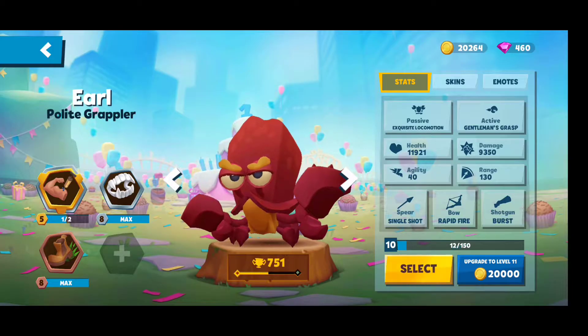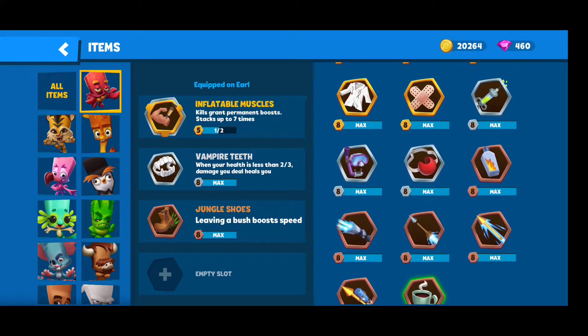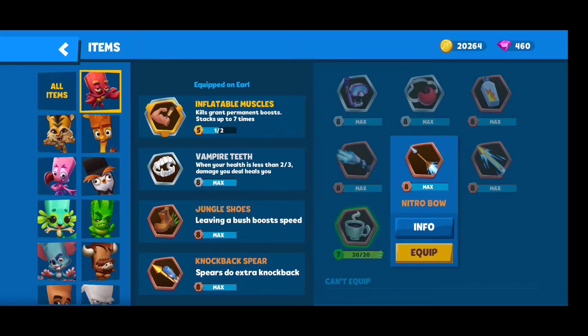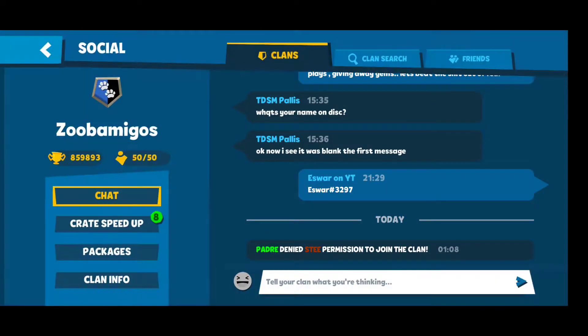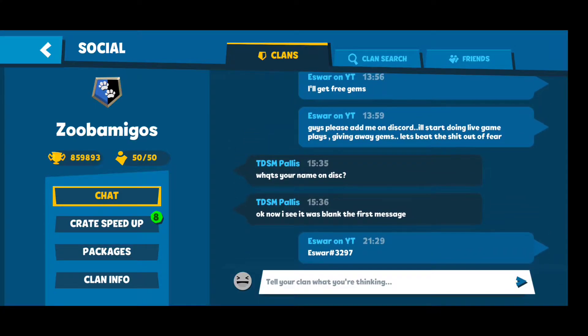There are people actually complaining that that item is not good — it's making Zuba hide and seek into a different kind of game. I don't have it yet; when I get it I'll show you guys. I guess it's very easy to max it out to level 8 because getting silver items is quite easy.